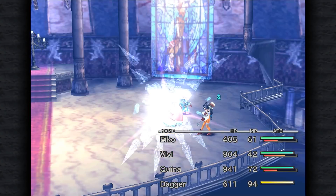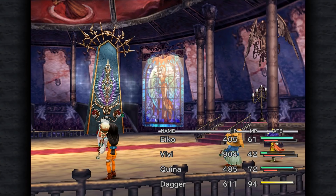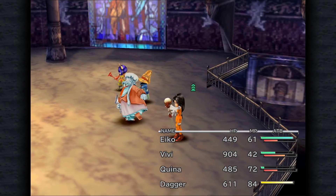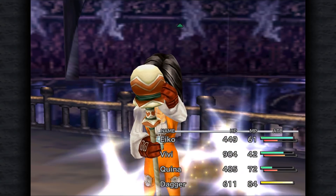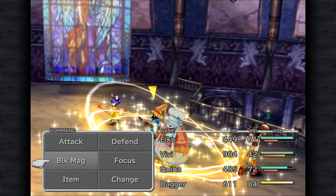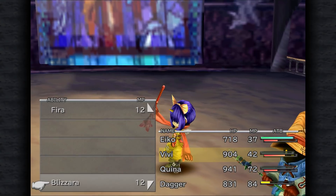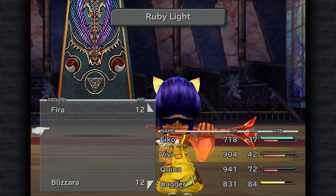Throughout most of FF9 so far, we have not had to pay too terribly much attention during boss fights or any fights at all — it's not a genuinely difficult Final Fantasy game. So every now and then when we get a spike like this, it's pretty welcome. It's the same reason why I love the Tantarian fight so much.